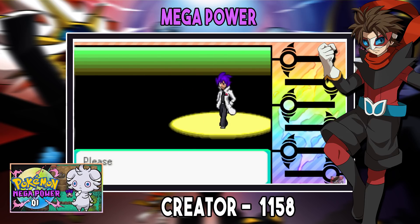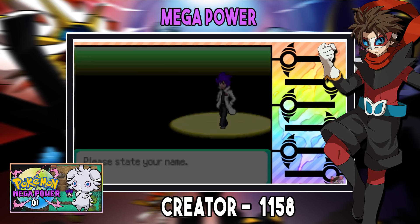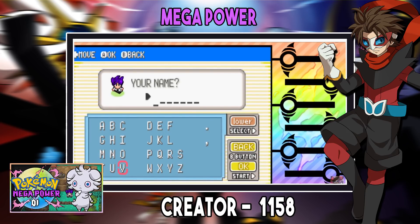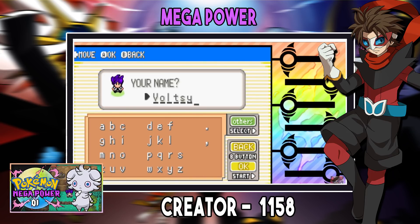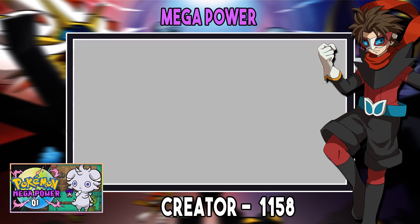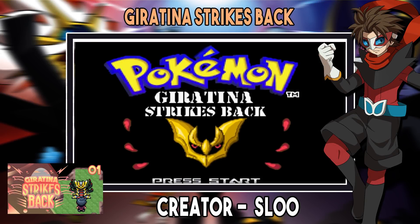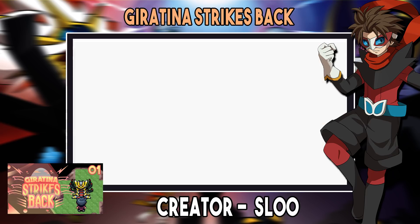Mega Power has an awesome post game and even introduces Zygarde, which I've only ever seen in a fan game — Pokémon Insurgence — but to do this in a ROM hack I think is pretty awesome. The game also has Gen 7 Pokémon now, though some are a little bugged. There are a lot more puzzles and things to do in this game than Resolute, and it's a bit more fleshed out. But the English is still a problem — if we can get that fixed, this game could be one of the best ROM hacks. It's so, so fun.